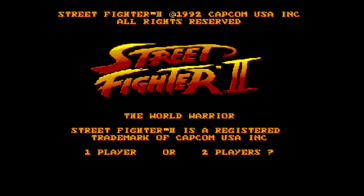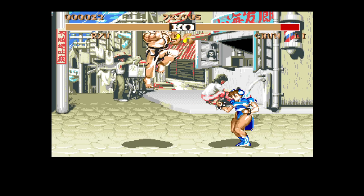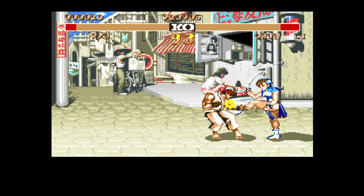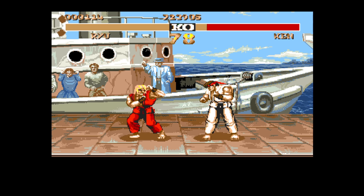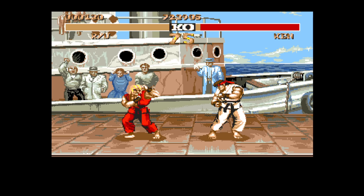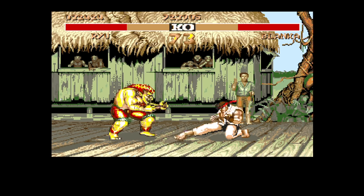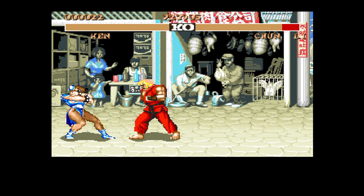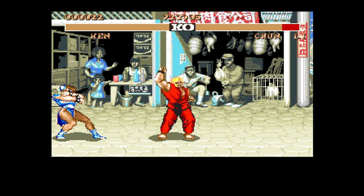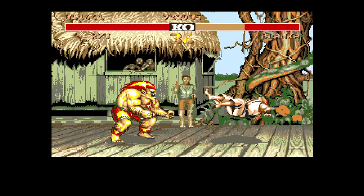Even worse still is Street Fighter II for the Amiga from US Gold. This game is insanely choppy and broken. In two-button mode, I wasn't able to pull off any special moves at all, no matter if I tried doing them fast, normal, or slow. Crouching attacks don't work right — if you crouch and press an attack button, you'll do a standing attack. You need to hold a crouch and wait a bit before pressing attack. Even on the easiest difficulty, this game is nearly impossible because of the choppiness and the extremely tough AI.